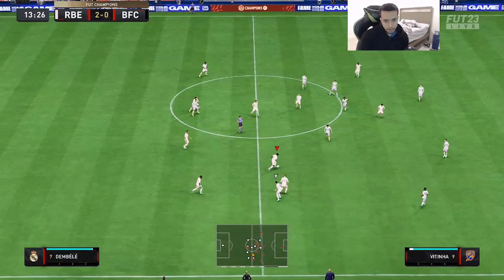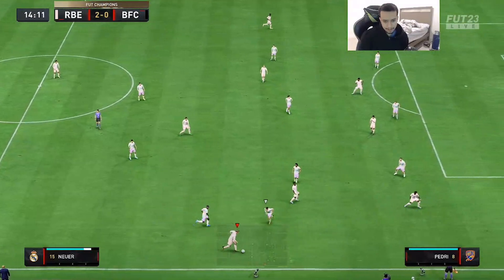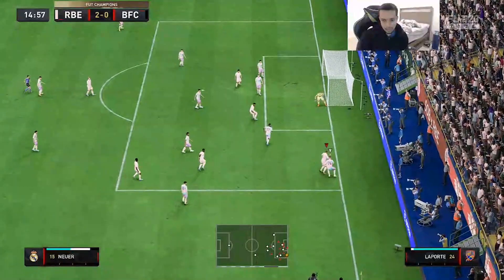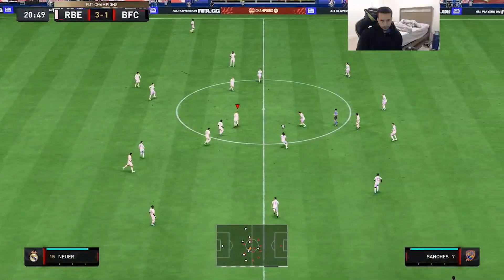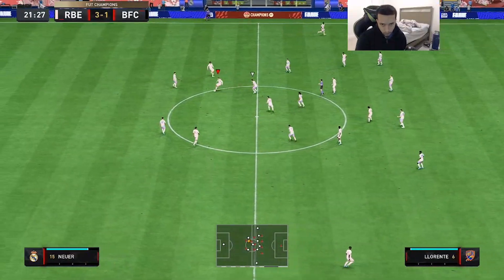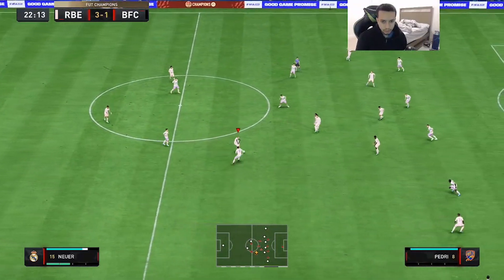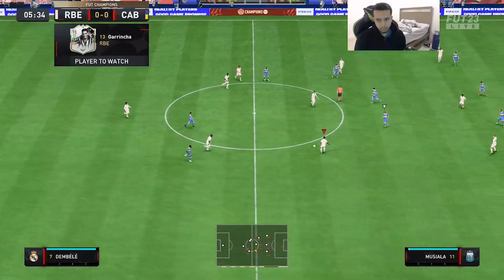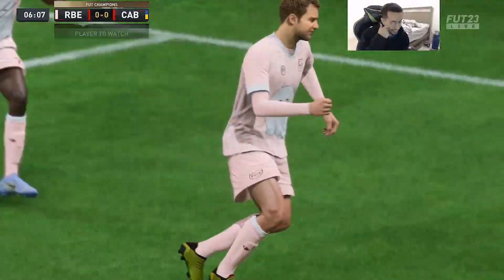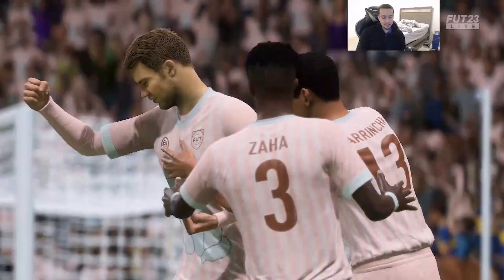Nice shot — this man Neuer playing very good defense down the wing, keeps on to the ball, absolutely fire. The left stick turning is a little bit shaky and he only has 85 agility with that body type. Good step over, moves the goalkeeper, and that is a good finish! Oh my goodness — Neuer is actually feeling better than I expected so far.